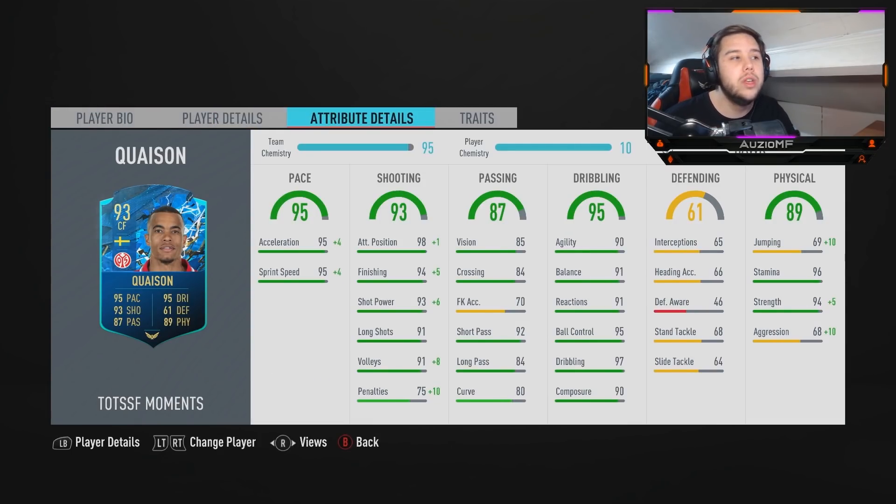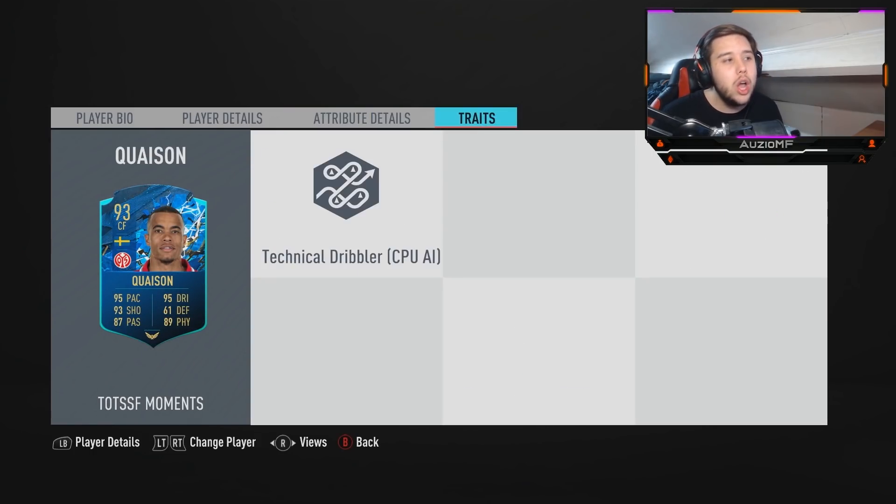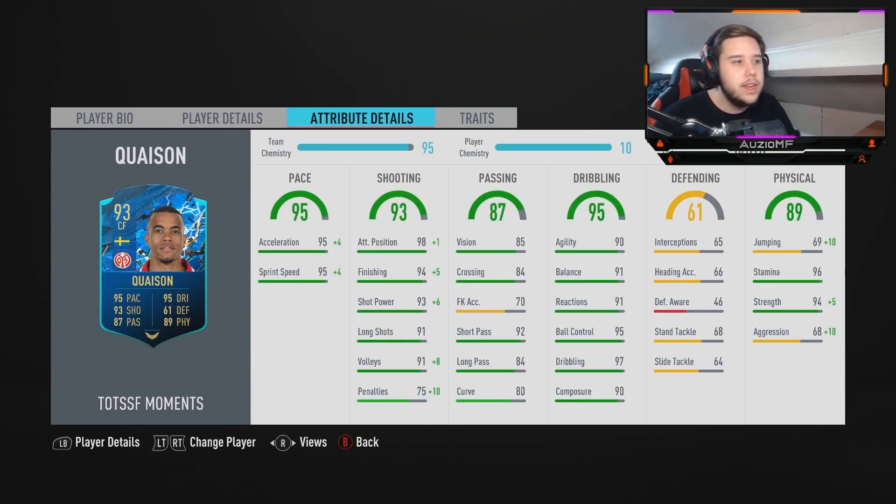He is on a Hawk chem style, on 10 chem, 99 acceleration, 99 sprint speed — the fastest you can pretty much get. It's always going to be nice to see him outpace people like Kimpembe, Boateng, Hamels, Van Dijk. He's going to do that pretty much easily. He's got 99 attacker positioning, 99 finishing, 99 shot power. No traits, but with those finishing stats, I don't believe he's going to need it.